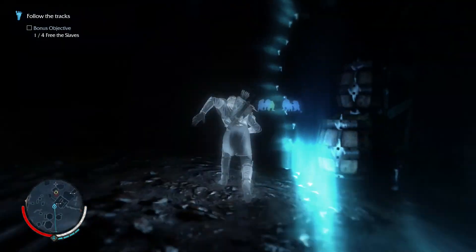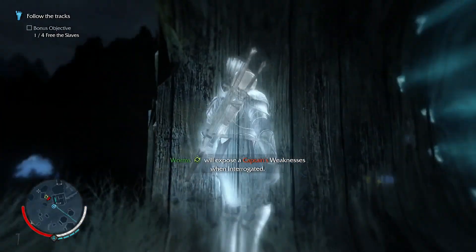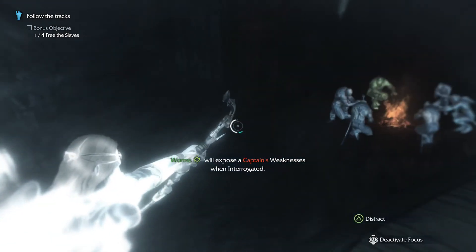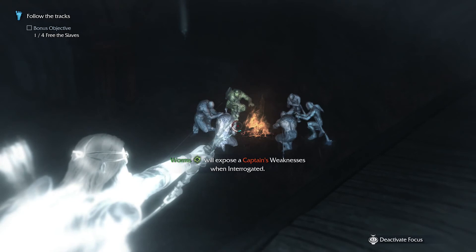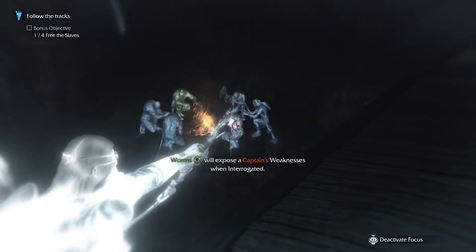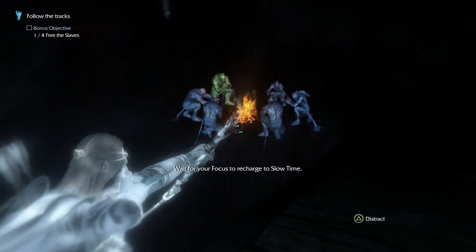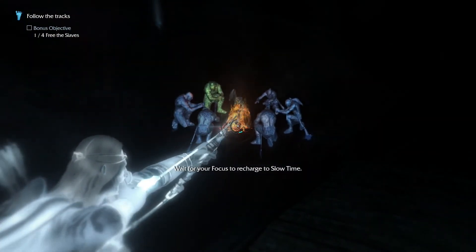It would appear the creature is an apt climber. There's a fight over there — their first attack would have been met with resistance. This will expose the captain's weakness when we interrogate. Let's shoot the fire and see what happens.